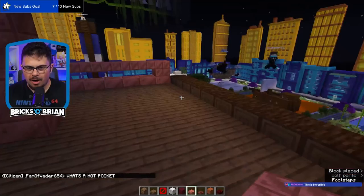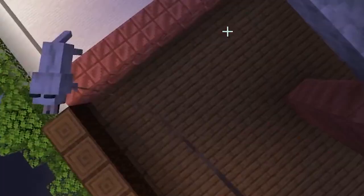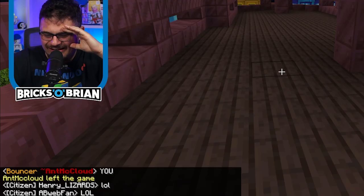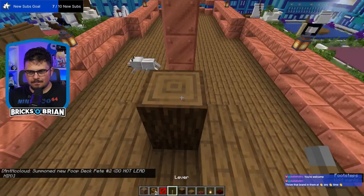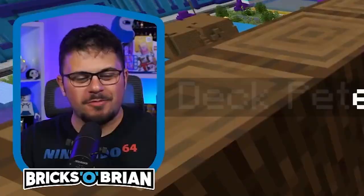Poop Deck Pete is gonna make his appearance once the area is secure. Come on, Poop Deck Pete — you're going right up onto here, buddy. Yar matey. I killed Poop Deck Pete! No! His replacement — Pockets Pete? Poop Deck Pete 2! Do not lead him! Puggers, he lives! We got Poop Deck Pete number two.